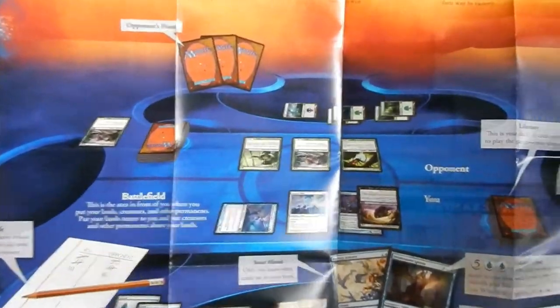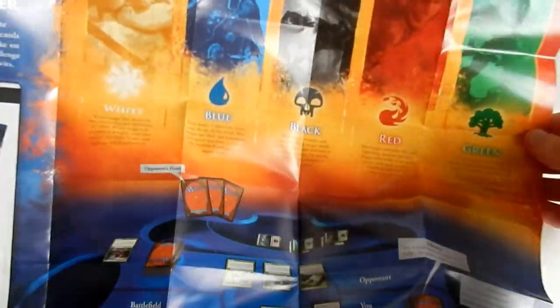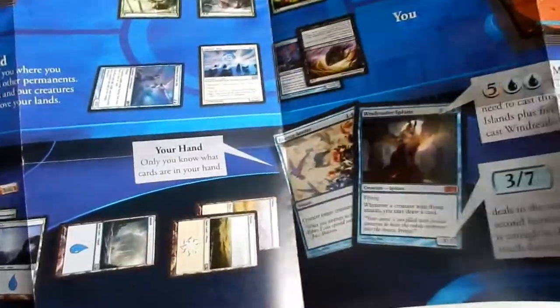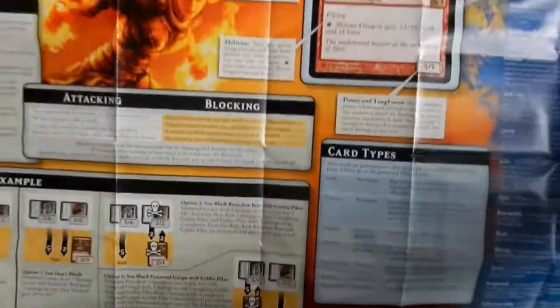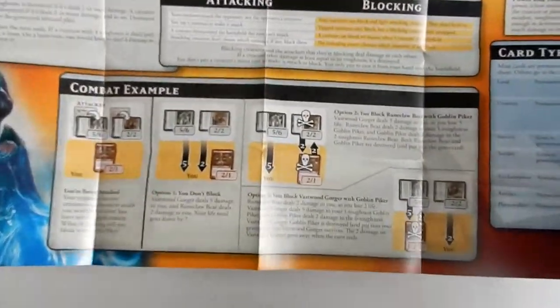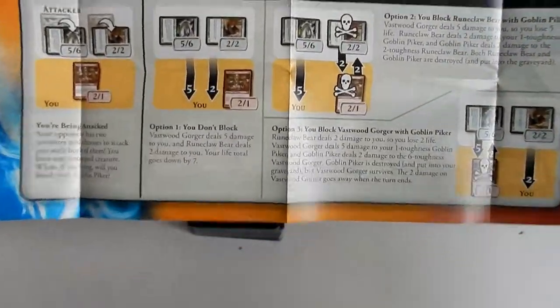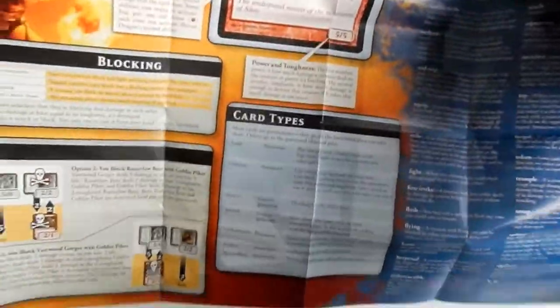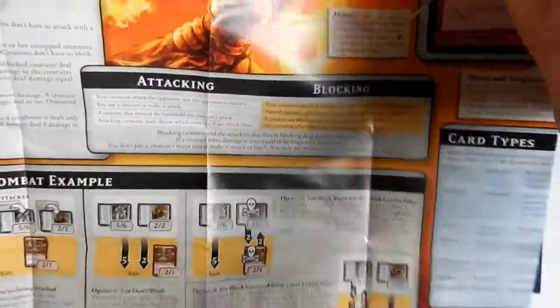That's more about the M14 expansion, and it shows what the five colours are. Basic how-to-play bits and some combat examples. If you want me to do a more in-depth review of the how-to-play guide, just say so in the comment section down below.